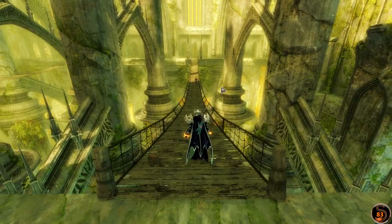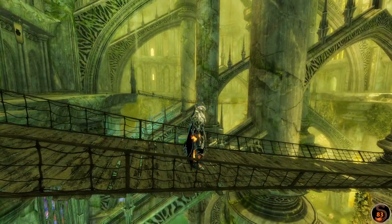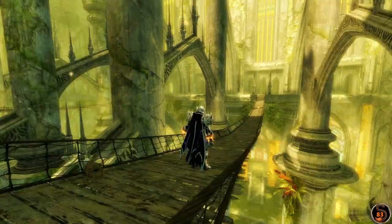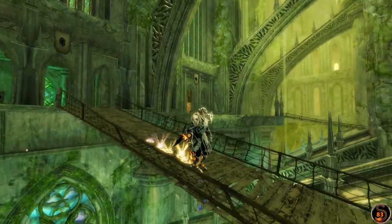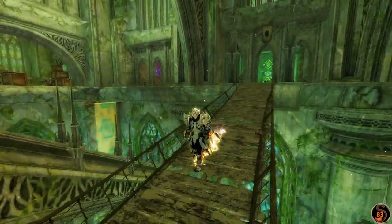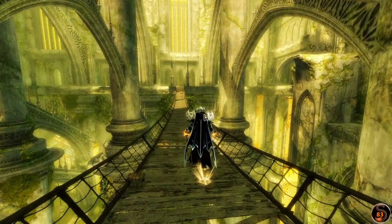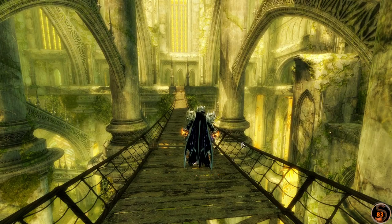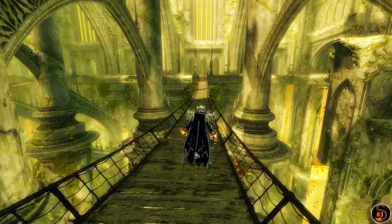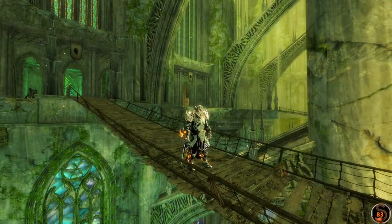Next up is Norn. First thing to note — greatsword clips. It always happens, there's nothing you can do about it. So let's swap that out. Looks very nice. Reaches pretty much all the way to the bottom. Actually works really well with the Norn Tier 3 Cultural Armor, which has got kind of a mini cape in itself at the bottom, because I don't have the Legendary Leggings yet.